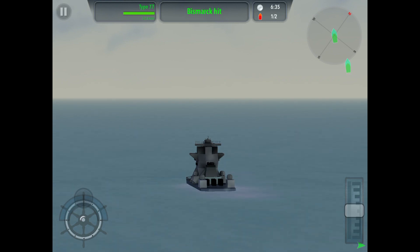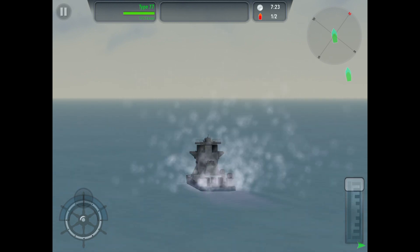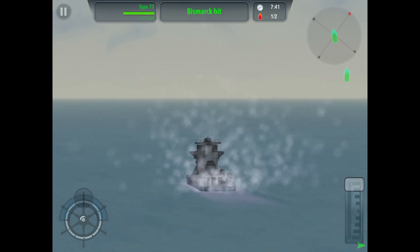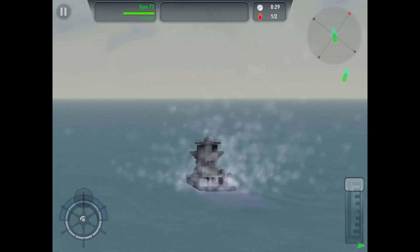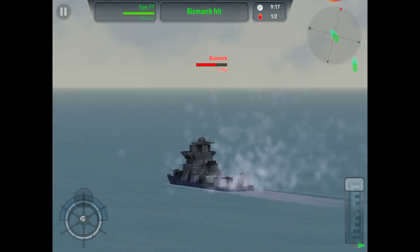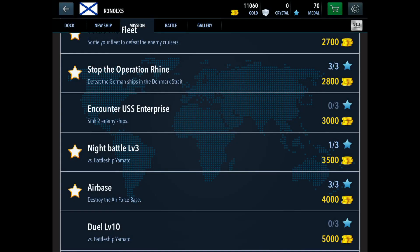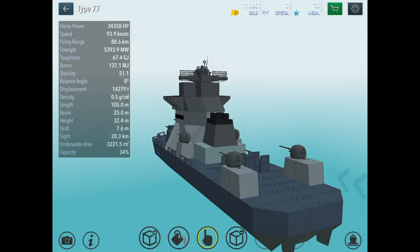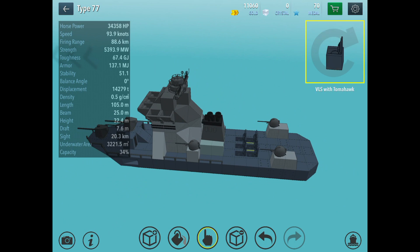One ship is down. The Bismarck is here — the VLSs should turn around so we'll speed up to find it. Someone suggested getting gems to buy the radar dish, and I will do that, but I want to test everything else first. It's getting easier to defeat these ships, especially with the new guns and modifications on the Type 77.